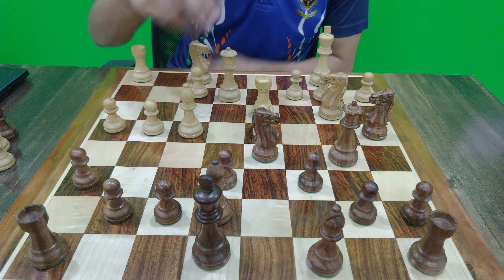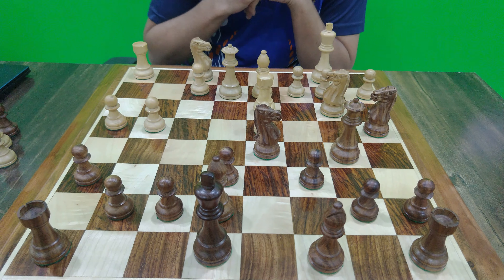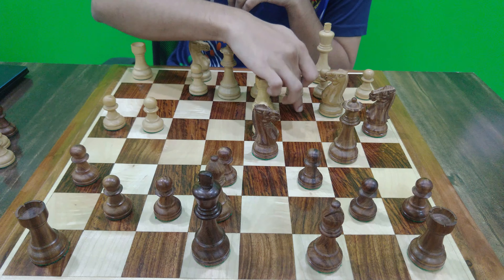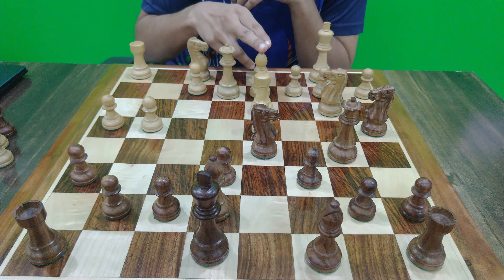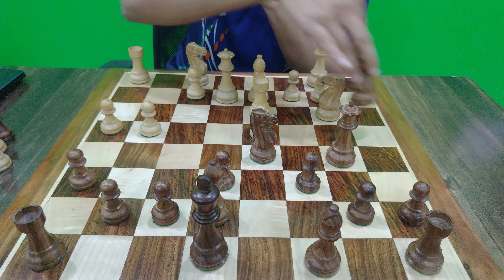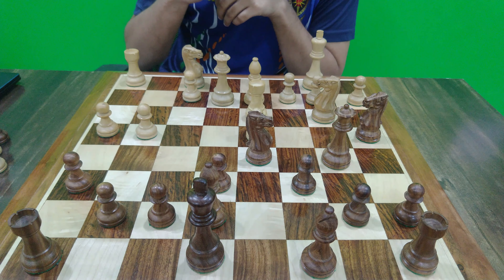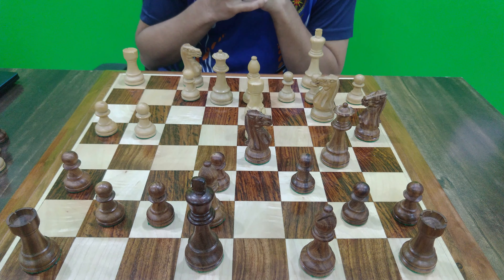So then I felt that maybe White should play Bd2 instead. Because we want to cover the c3 square, and with Bd2 we also don't allow the tactical trick with Nc3. But then I figured out that even Bd2 is a mistake.